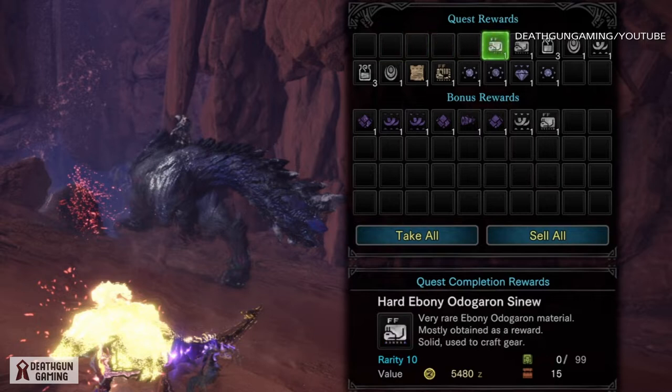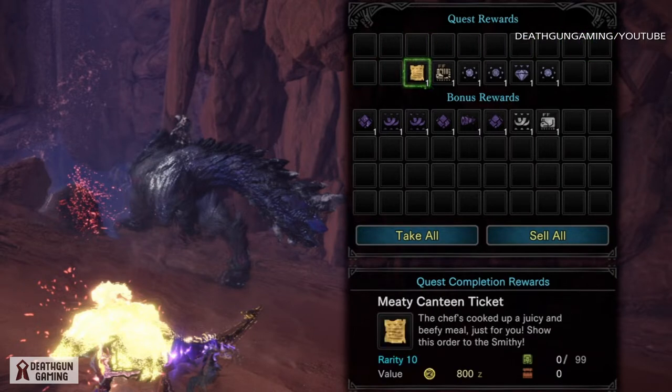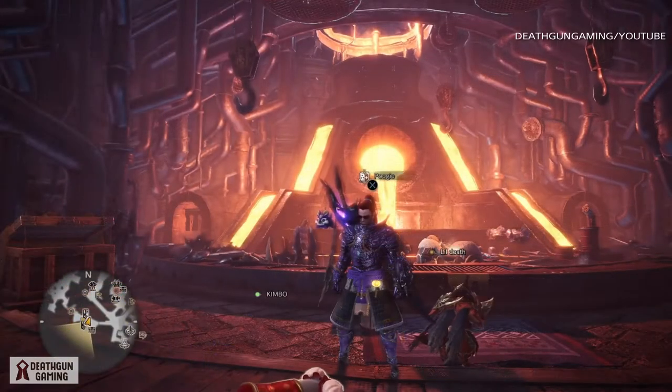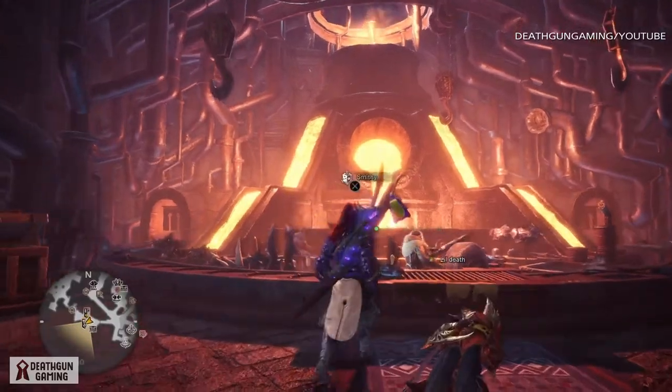Overall it shouldn't take you long to beat them — they're not that hard, especially if you're in master rank. The item you're specifically looking for is the Meaty Canteen Ticket. You're going to need a total of three of these in order to craft and upgrade your Juicy Well Done Hammer.